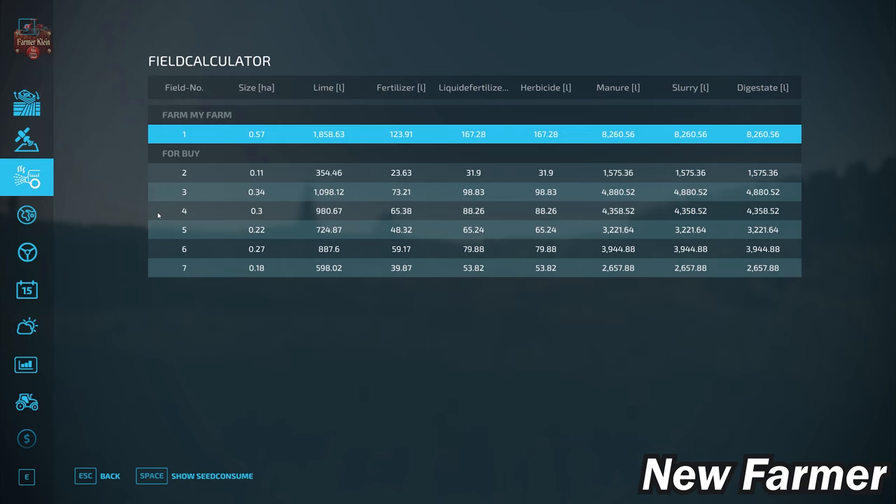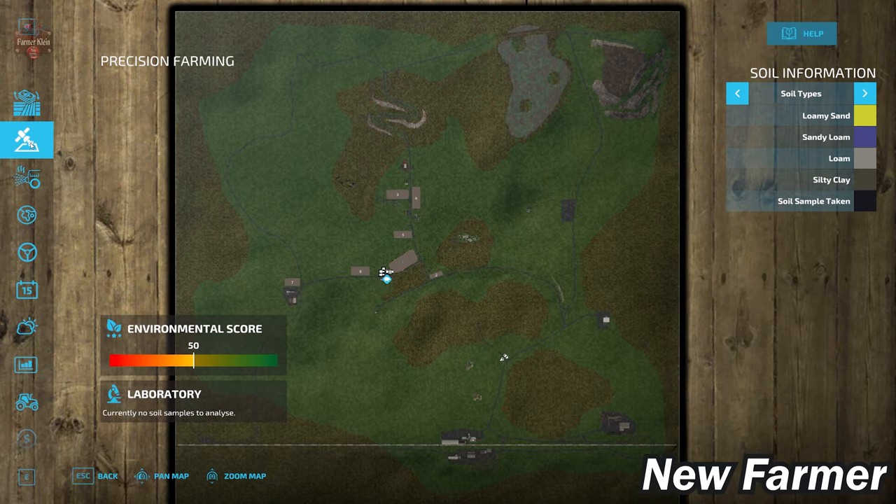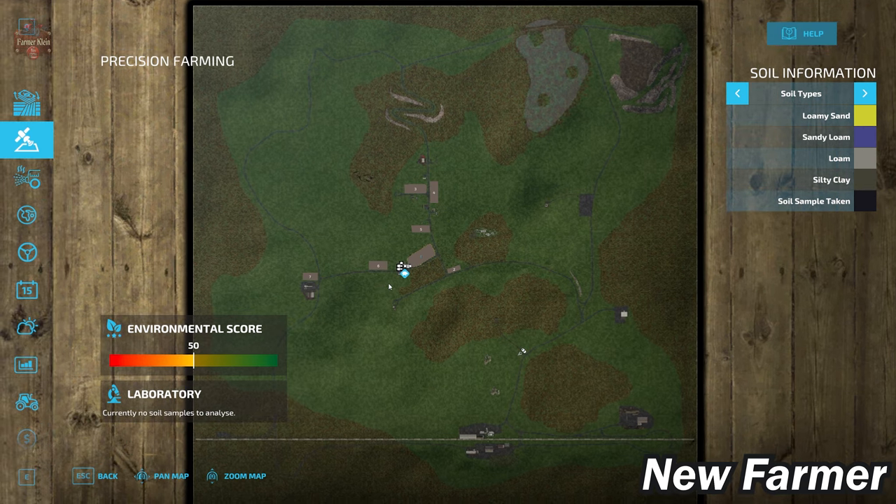Looking at the field calculator, all seven fields are fairly small, ranging from 0.11 hectares up to the biggest at 0.57 hectares — the one we own at start. These are just predefined fields; you're free to create your own. This map uses the standard generic soil map from the precision farming mod. Given the small field sizes, we won't expose the soil map, but note it is the standard generic one.